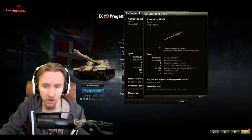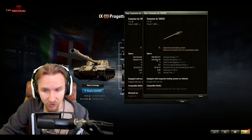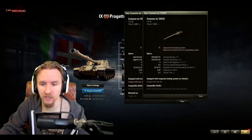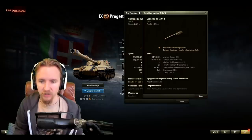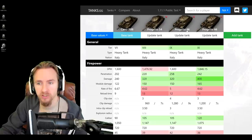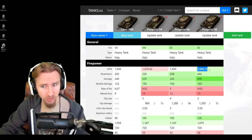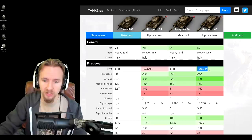Interestingly, the 105mm gun gives the 120mm a run for its money. The 120mm has impressive HE penetration at 120mm, very good gold penetration at 303mm, but standard penetration is only 242mm compared to 258mm on the 105mm. The 120mm has 400 alpha damage with one fewer round. With a reload time of 13 seconds versus 12 when fully loaded, the 120mm actually has better DPM. Checking tanks.gg confirms this - the Progetto 66 with the 120mm on the right has very good DPM.